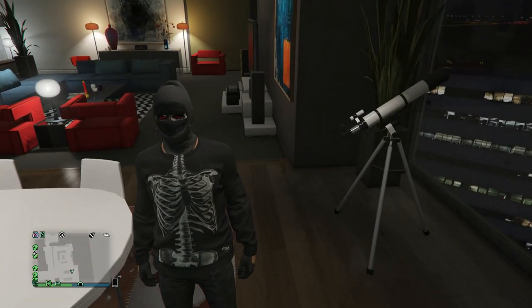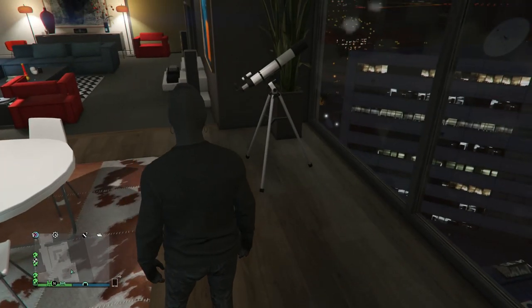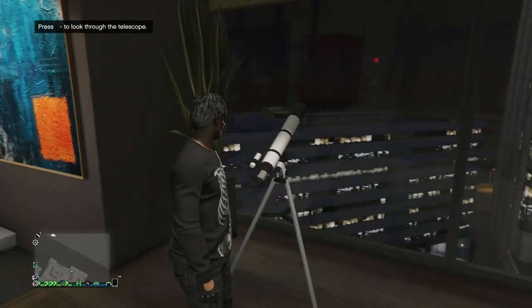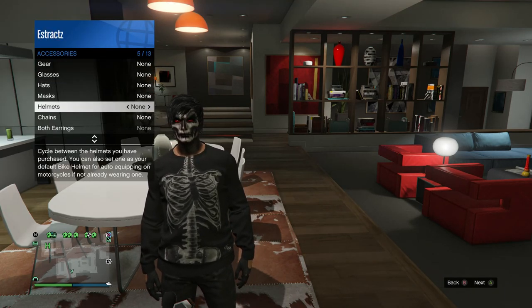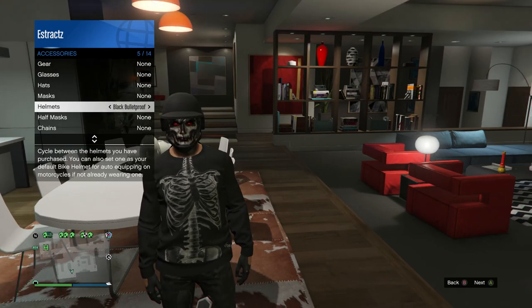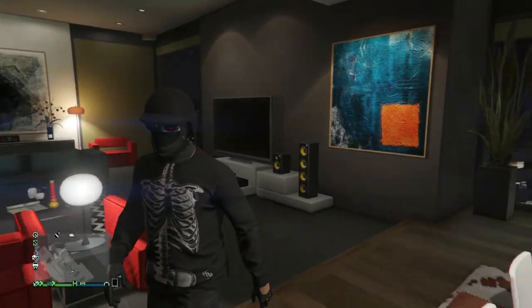When you get to the telescope, wear the mask you want with your glasses and helmet, then do the telescope glitch — run and hit right on the d-pad so your character glitches and his mask comes off. Pull up your interaction menu, scroll down to style, scroll down to accessories, and scroll through your hats or helmet that you want with the mask. After you find it, put away your interaction menu and walk away.